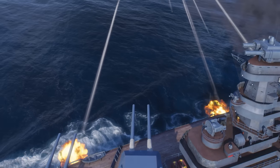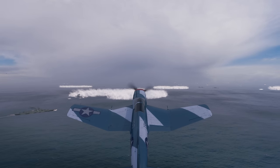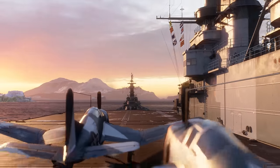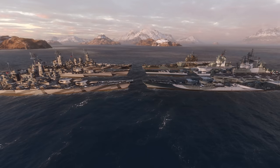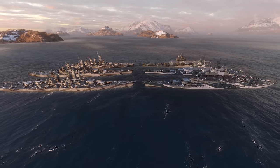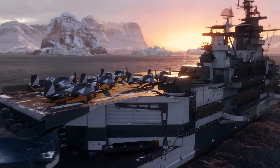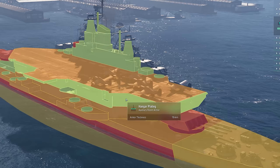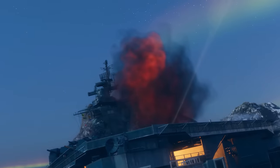It might seem that the presence of their bomber aircraft is designed to offset the smaller number of guns, but we'll get to that later. Apart from all the mentioned similarities with battleships from the neighboring branch, the newcomers have a distinguishing feature — a huge superstructure consisting of a flight deck and aircraft hangar. Its armor is not the best, frankly speaking, so we recommend avoiding close-quarter skirmishes unless absolutely necessary. Keep your distance and position yourself so as not to expose the superstructure to enemy fire.